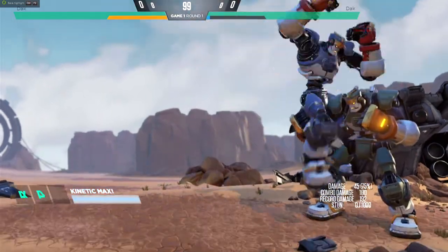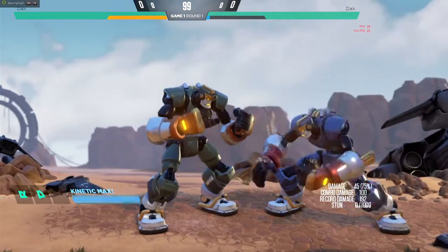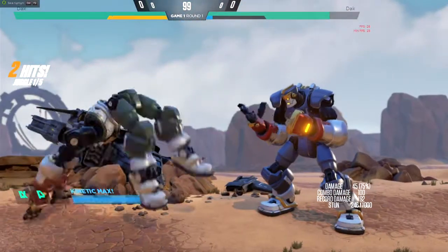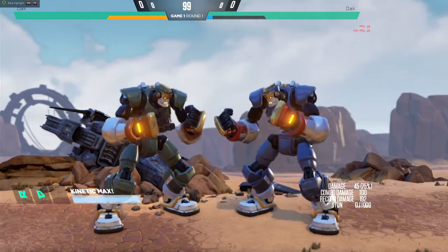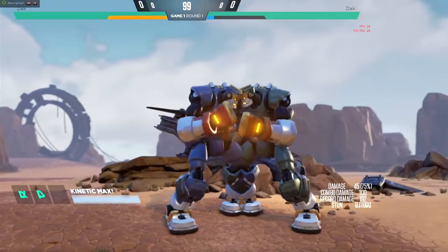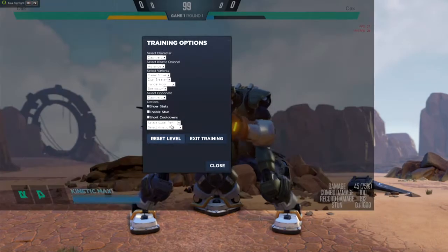One thing to notice right off the jump — this one hits high. Look where it hits him: smack in the chest, lifting them up, opening up new combo opportunities. I'll talk about that in a little bit. Also check the damage — it's actually 10 points more than Cold Drill, because Cold Drill is at 90.